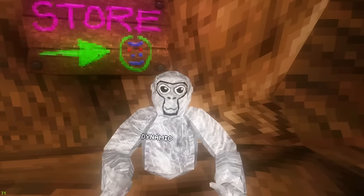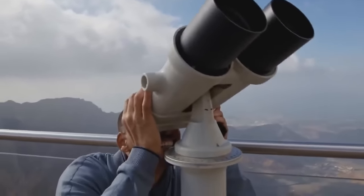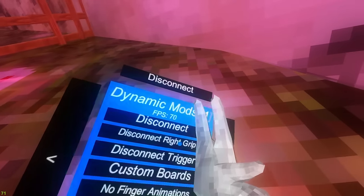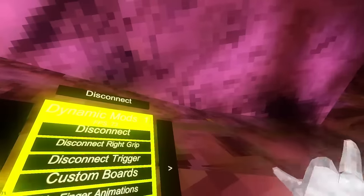Let's just hop right in. First up we got disconnect - just disconnects you from the lobby. Disconnect right grip: if you press grip it disconnects you. Disconnect trigger: just trigger disconnect.